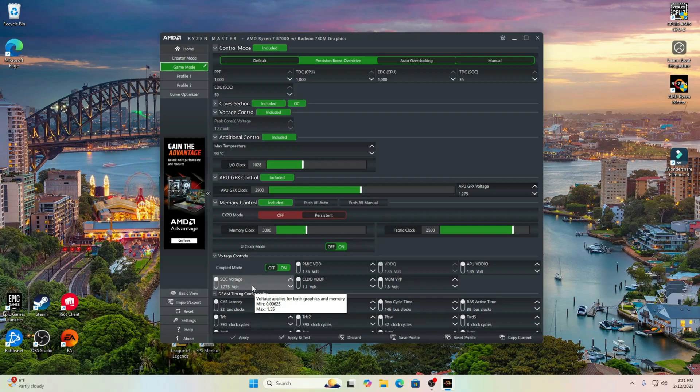The GPU SOC voltage — I set it to 1.275V, and I'll tell you exactly why. Once I got into more demanding games like Halo, Warzone, and Arc 1, the computer started just resetting on me — it would just reset and go right back to the login screen. I did a little research on Reddit and YouTube and found one guy who had those same exact issues. He said it was a voltage problem, so he raised it up to 1.275 volts and it worked flawlessly.